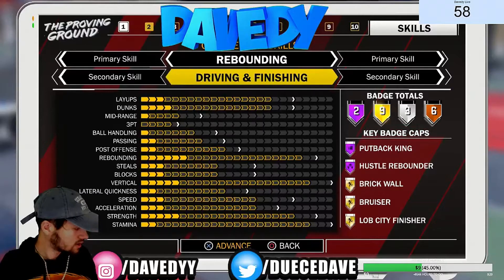The reason I made this build: if you're going to be a center, you need to get rebounds. My primary skill is rebounding — as you can see, it's only two away from being maxed out. You also need pretty good strength, which is only two away from maxed out, and a good vertical, which is maxed out. Those are the three things you really want to be a good center. And on top of that, look at my speed and acceleration.